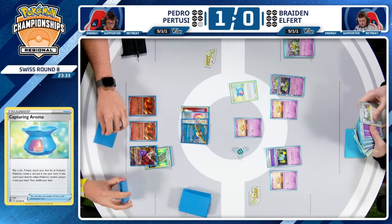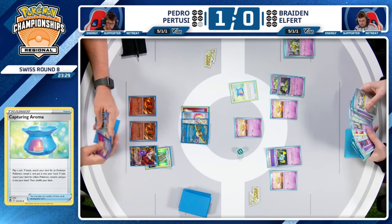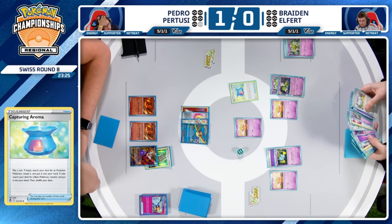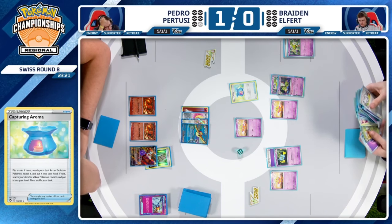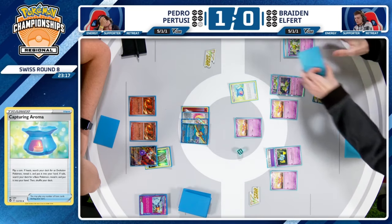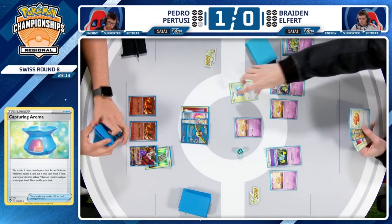Otherwise his hand was completely unable to do anything. He might have had Ultra Ball to search for Banette — I don't think so. The Capturing Aroma finds Buddy-Buddy Poffin and another Capturing Aroma. Was the Banette prized? I think I noticed it when he searched through his deck.